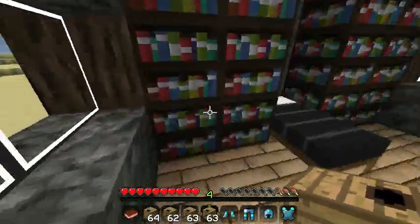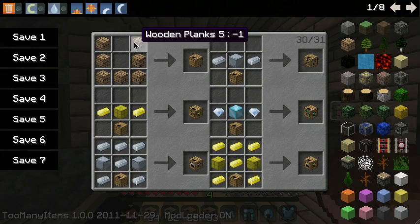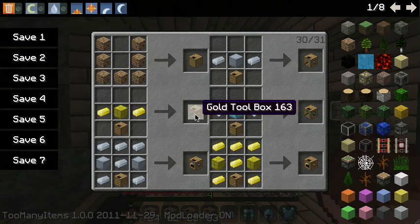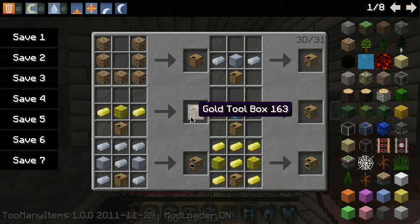Now you might be wondering, how do you craft this? Well here I have the recipe book. To create an empty box, you have to get wooden planks and sort them in a U shape. If you want to get a gold toolbox, you have to get a golden block and two gold ingots and put it on the side of the empty box.